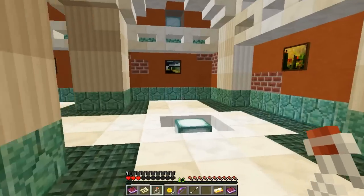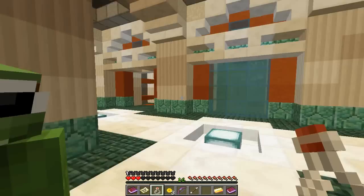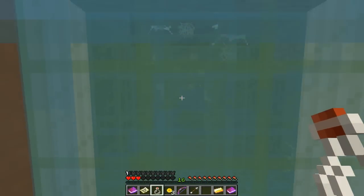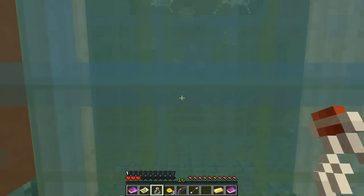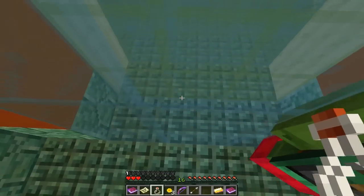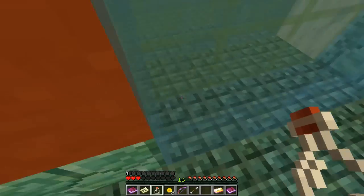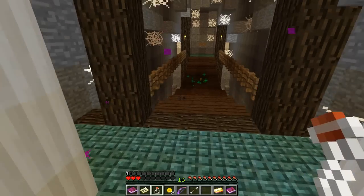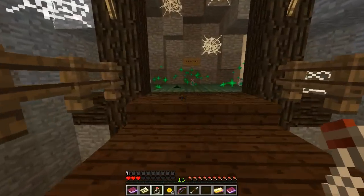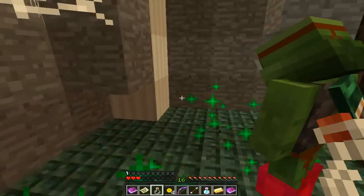Oh, you were here before? Yeah, we ran through here. Is this the wall you jumped through 25 times? Probably. I'm going to try it — there's a load of cobwebs and stuff behind. I don't know if this is it. Maybe. Yay! Oh, it worked! I can't believe that just worked. Coins! Coins! Coins!